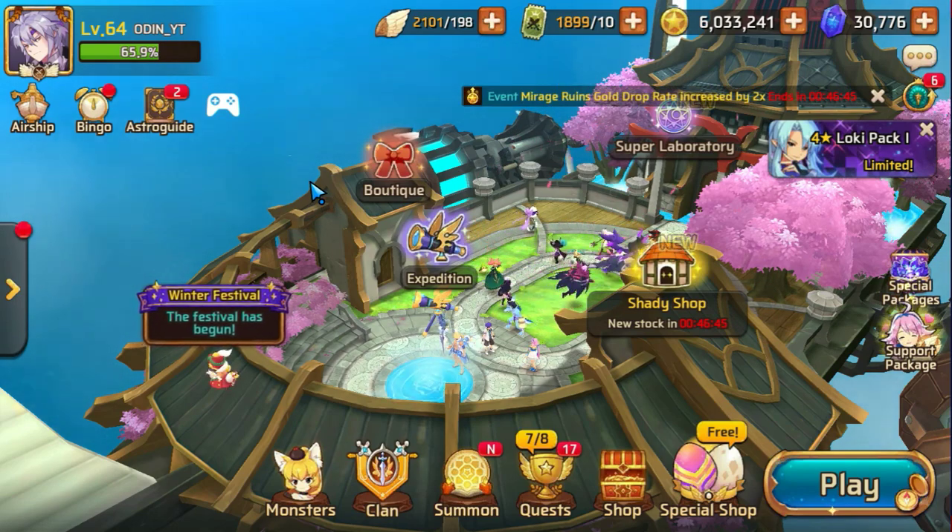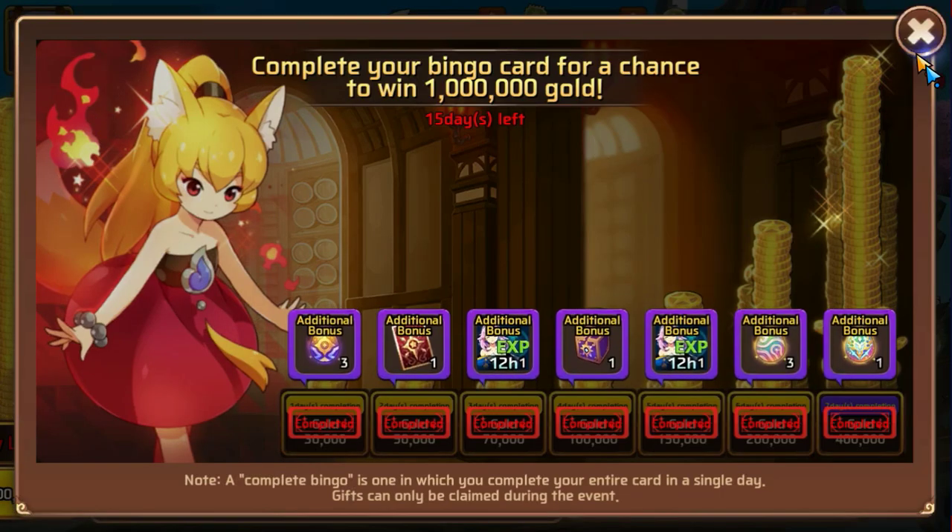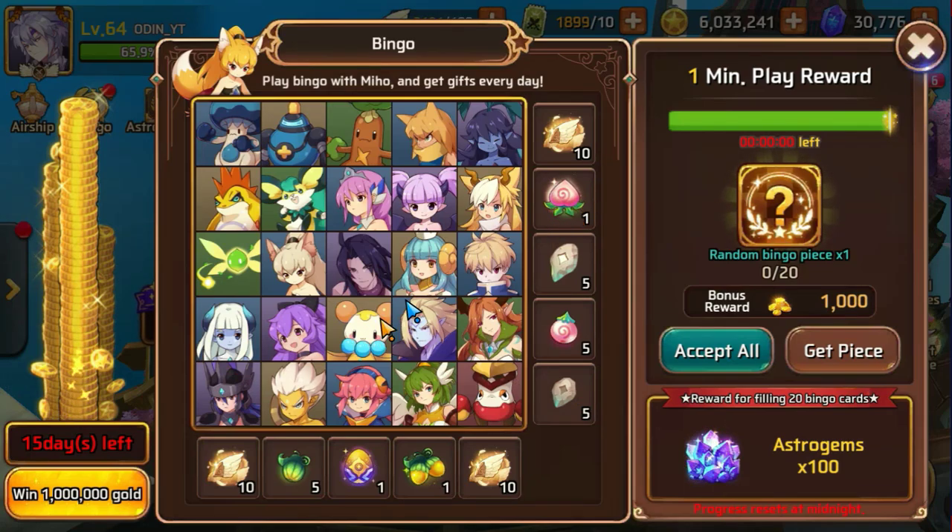The first thing you're going to want to do is obviously log in every single day. You want to make sure that you are logged in for at least 3 hours so that you can complete your bingo. If you log in on Mondays, you'll get 100 Astro Gems. So if you do the math, 4 times 4 — 4 weeks in a month — you'll end up getting 400 Astro Gems for free.